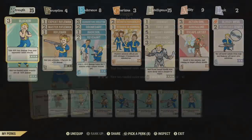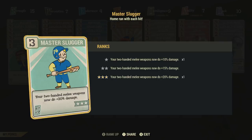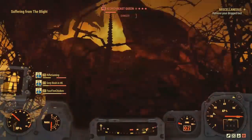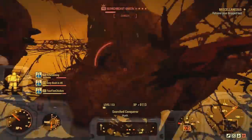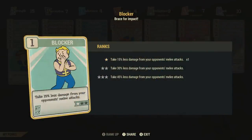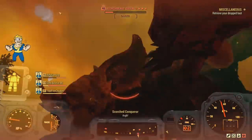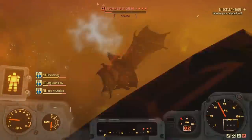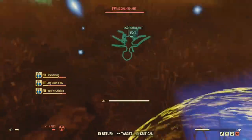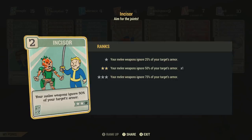You will be wanting the Slugger cards: the regular Slugger, the Expert Slugger, and the Master Slugger. This will increase your two-handed melee damage by a total of 60% if you have them all maxed. You will also want to invest in Blocker or Martial Artist. Martial Artist will allow you to deal more damage over time, and Blocker will help you survive. If you can, invest in both and try to max them out. Also, keep in mind to invest into the Incisor perk card — this will ignore your target's armor by 50% with a melee weapon.